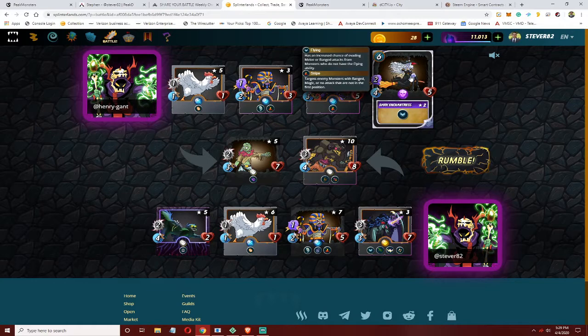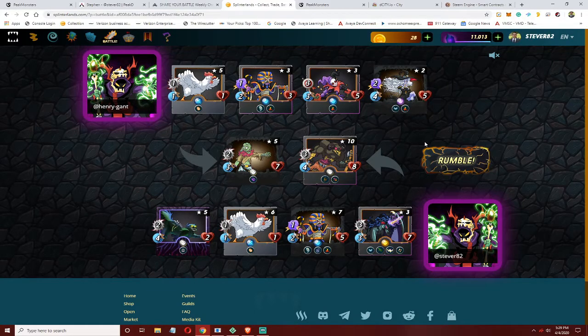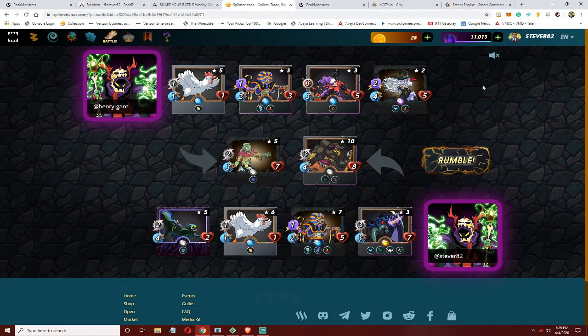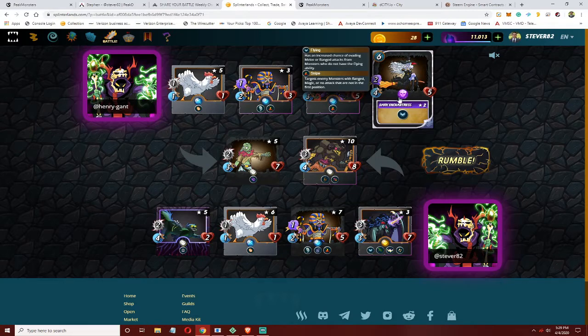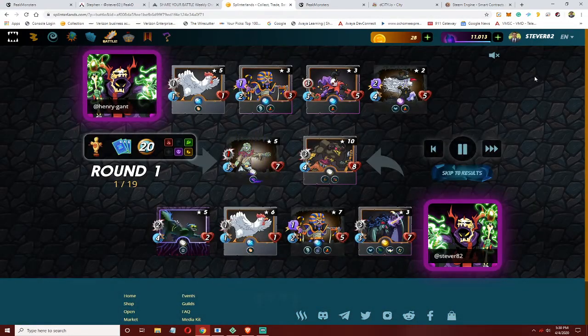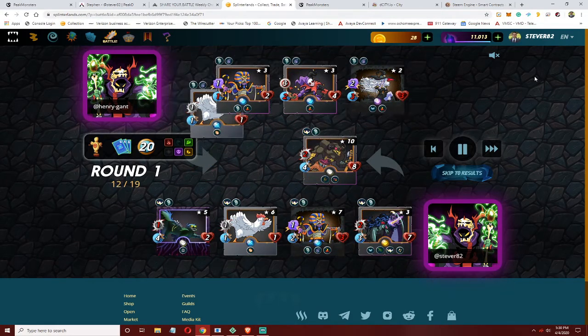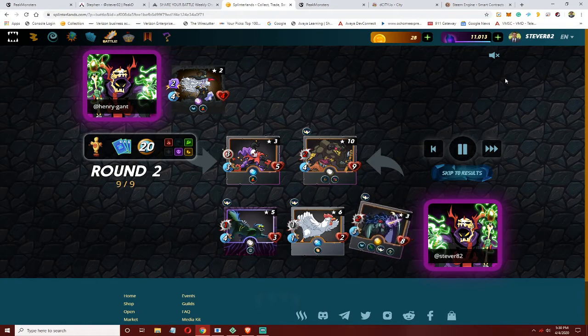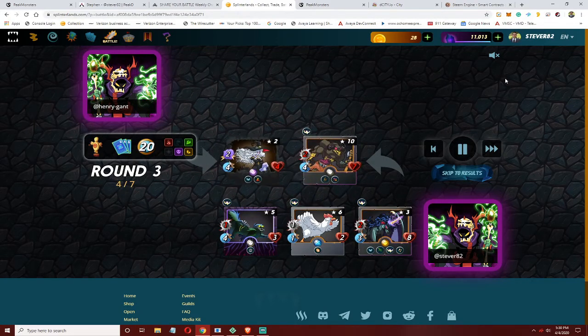If the opponent had Diamond-level cards he likely would have beaten me. If the Dark Enchantress had stun she'd have had a serious chance, but she was only at level two. He was set up to kill with the Twisted Jester, but there's no magic reflect, and the Badger's sneak would have had trouble hitting my flying card at higher level with more speed. Due to no stun I really dominated this fight. You can see how powerful double attack really is — it makes someone who doesn't seem to hit that hard kill people very quickly.